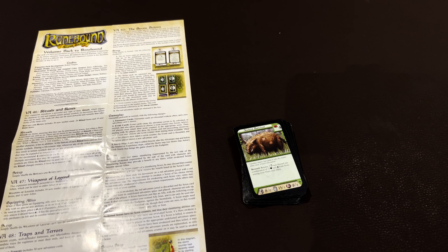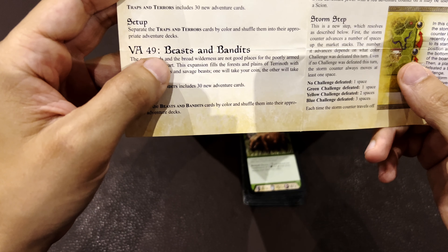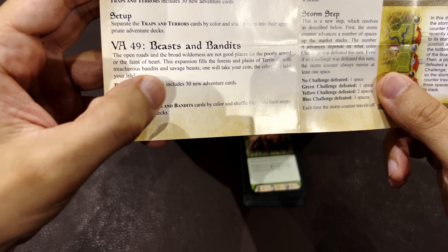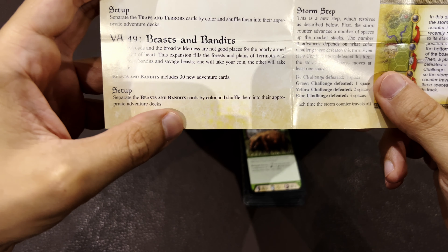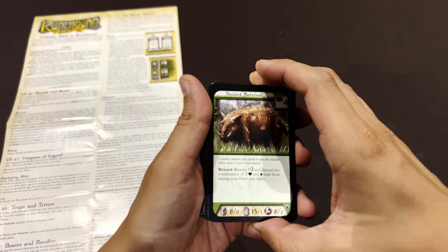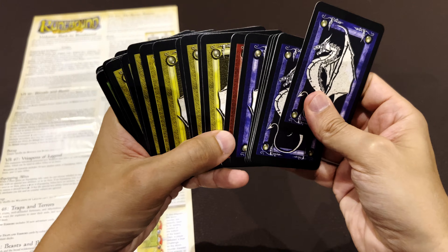So the first expansion today is going to be Beasts and Bandits. It's number 49 and includes 30 new adventure cards. You separate them by color and shuffle them into the appropriate deck. This is a smaller expansion that includes events for the different colors.